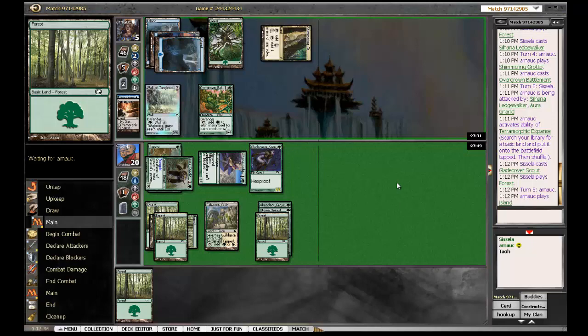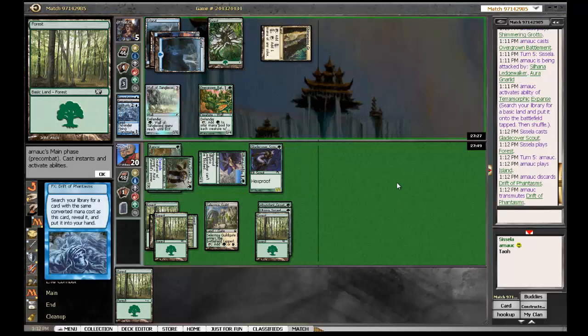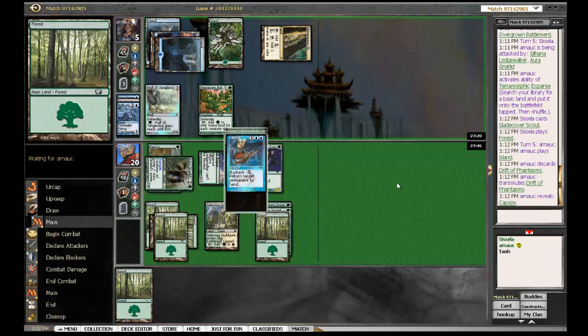Do I play Gladecaver Scout? Yeah, why would he sit in my hand? That seems pointless. And the same probably goes for the land. He does have people to block with, so I don't expect him to go down this turn. Like with old storm decks, playing against a combo deck is like sitting on a keg of powder - you never know when it's gonna explode. One of the reasons I like the Hexproof deck is that it just does things. It's like playing solitaire - either you win, or you don't. It's not a lot of interaction.